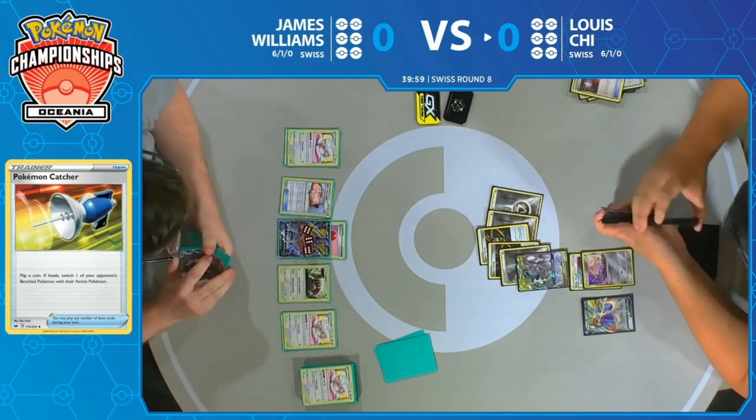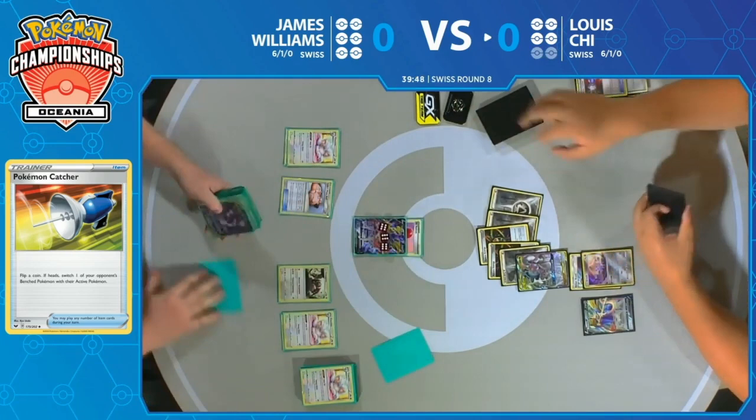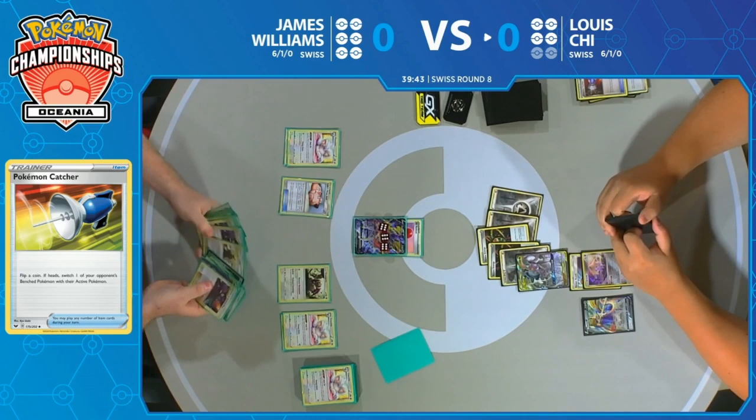We saw Lewis last turn attach those two Metal Energies to the active, really just scared of more Crushing Hammers coming down. He's seen a few of them already, but he knows there's access to more by way of Oranguru. So he just wants to play safe around that, and there's no shame in that.